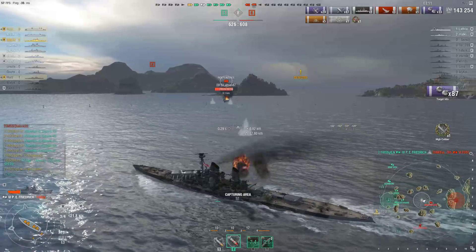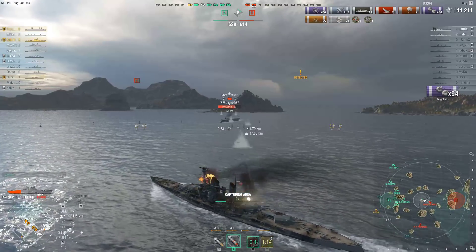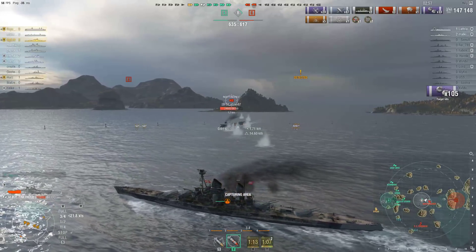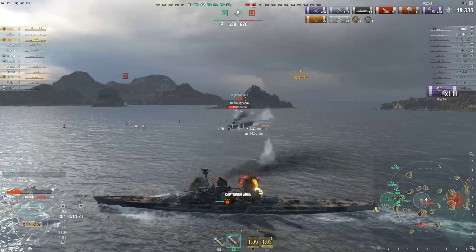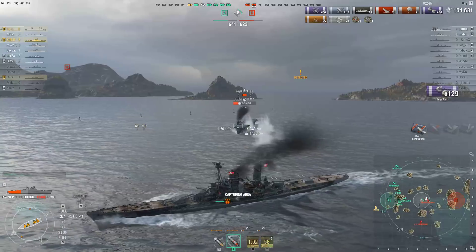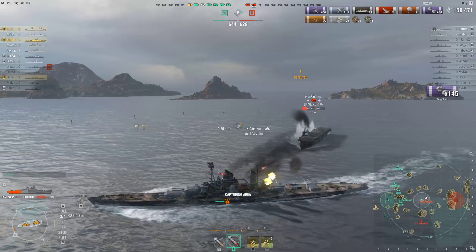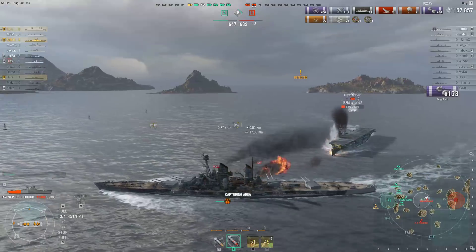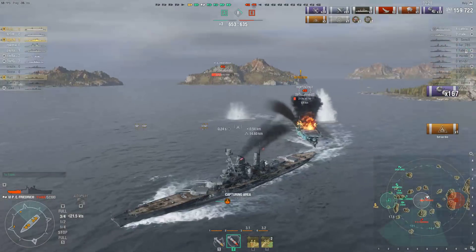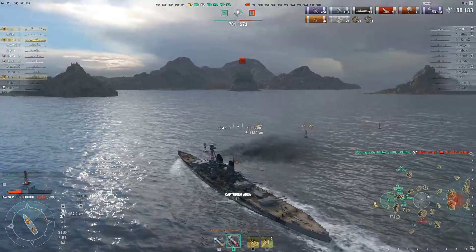He's in the Independence, going for cap A. Maybe the Independence wants to ram him — I do believe so! Just hilarious. This is one hell of a nice situation, and now of course everyone is aiming at it. This thing is fast — this is bad news. He's definitely going for a ram, but you see, the Prince is not a slow ship. He avoided it at full speed — damn, that was close! Giulio Cesare shows up.